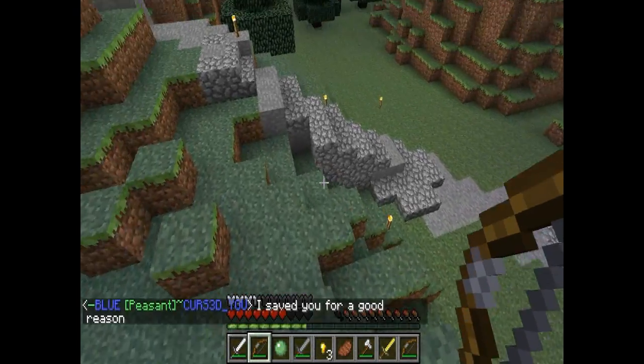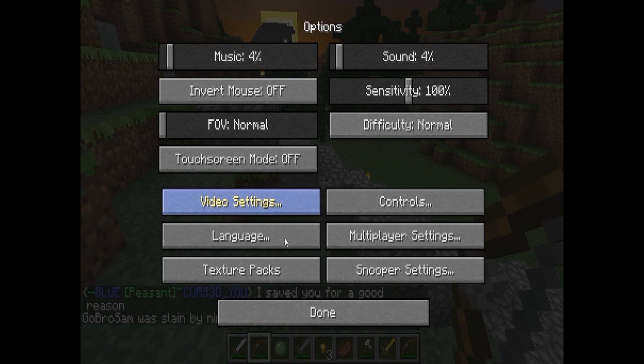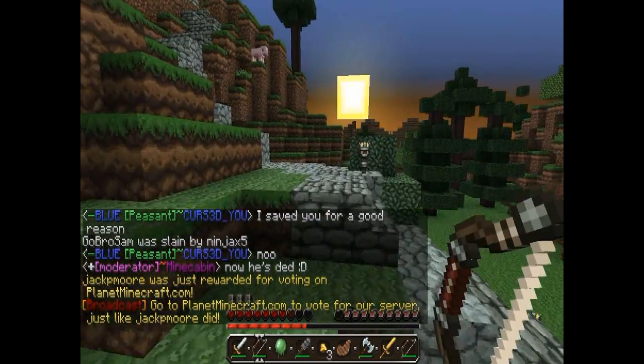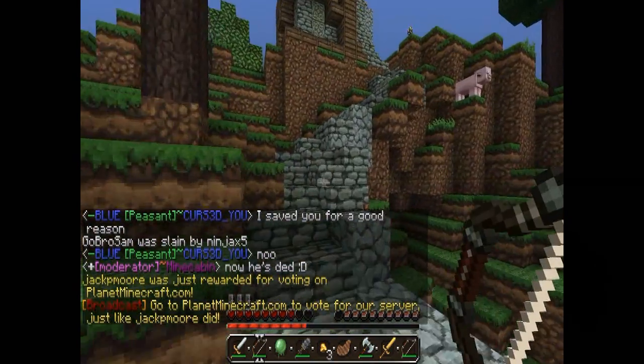This is called Rival Kingdoms — sorry, not using the texture pack — and they do use Red vs. Blue teams. You can kind of go over how you join the teams and stuff in a minute, but as you can see, it does take place in Medieval Times.